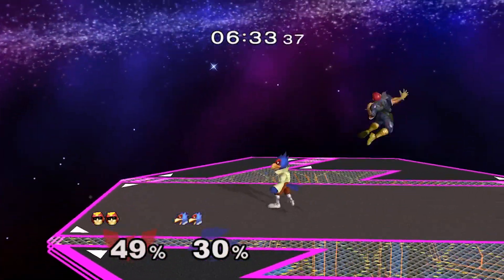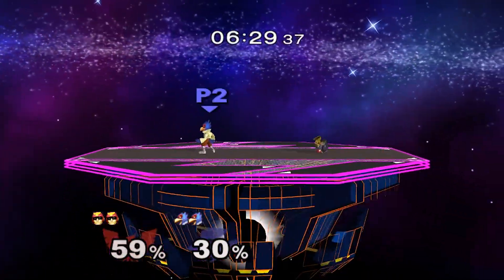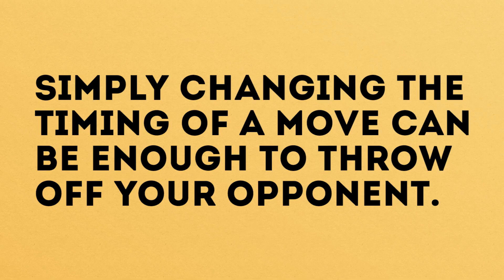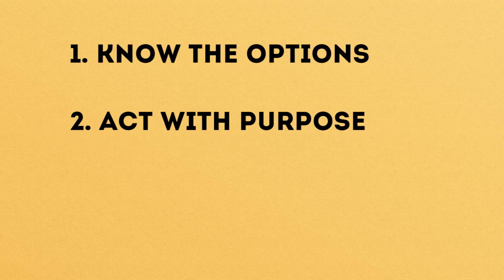Another thing to note is that in some cases, simply switching up the timing of an option is basically another option in itself. Falco's up tilt is great against Falcon, but not if they know when it's coming. By throwing it out at different timings you can make it way harder to deal with, presenting different situations they have to play around in neutral, even though you're using the exact same move. That leads us into our second point: acting with purpose.